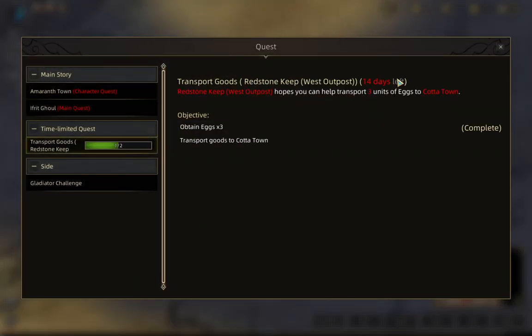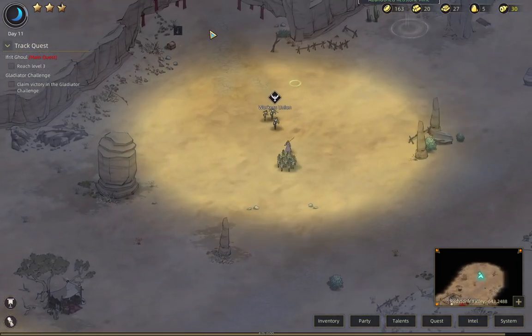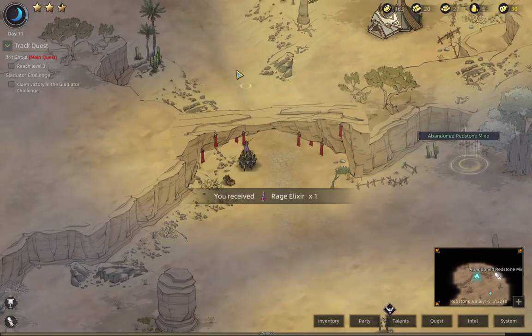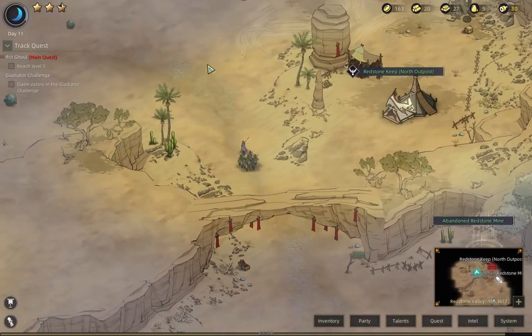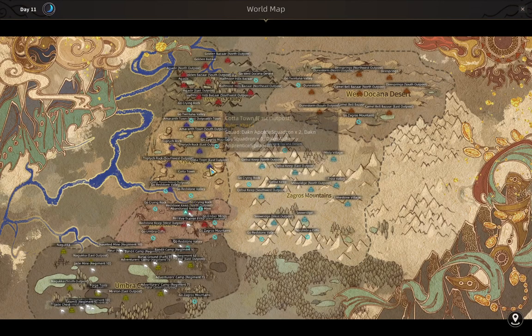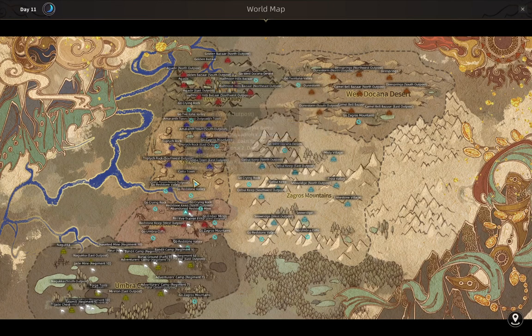We do have 'Transfer goods to Kata Town.' But now they're in Redstone Valley — this is where you were supposed to arrive at. Kata Town is actually not in this region; it's in the region over. And one of the reasons it's really good for us to go there is that it's a fantastic place to trade.